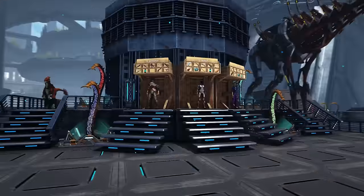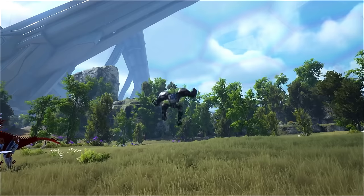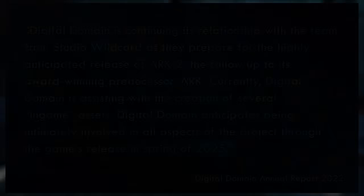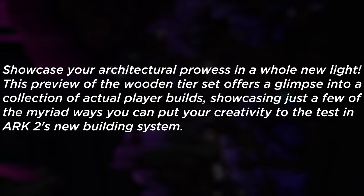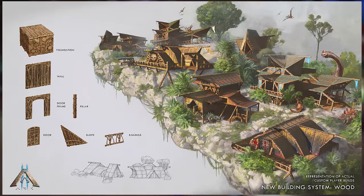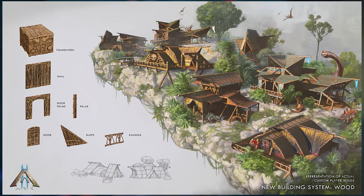Let's get into the body of the crunch. The team at Wildcard totally dodged the ARK Survival Ascended topic and went right after ARK 2, which last we all heard was pushed back to late 2024 and possibly delayed into spring 2025. Unveiling the new building system — the crunch reads, 'showcase your architectural prowess in a whole new light.' This preview of the wooden tier set offers a glimpse into actual player builds, showcasing ways to put your creativity to the test in ARK 2's new building system. Featured structures included a railing, slope, door, pillar, doorframe, wall, and foundation, which do look unique and will give you more customization than the current ARK Survival Evolved version.